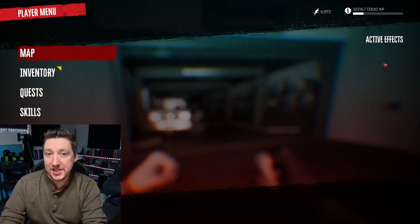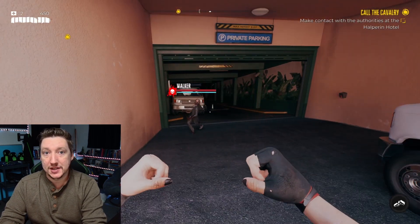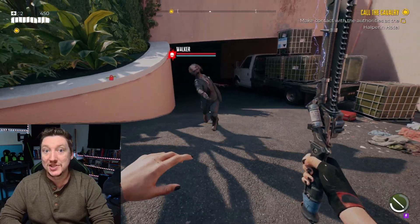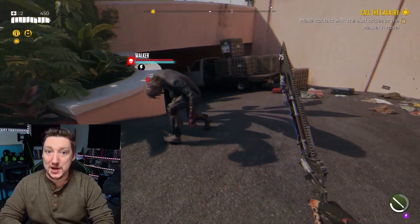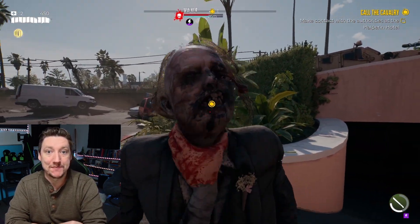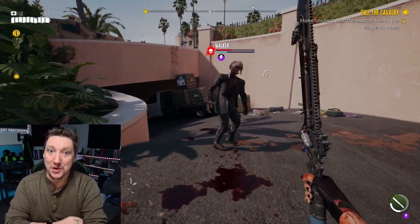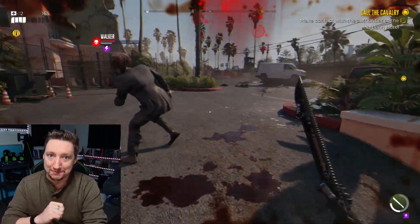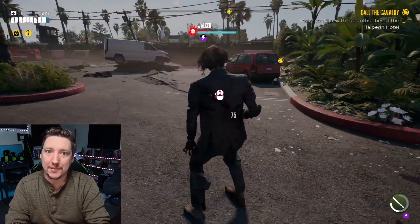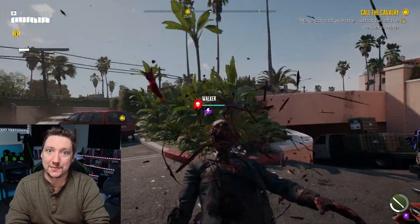There is an RPG aspect in Dead Island 2 in that enemies and myself have a level affecting damage done and health. If an enemy was a few levels higher than me, there would be a skull next to its name, so I had no idea what its actual level was. They hit hard and take forever to kill. I fought one once — it took a long time. I was hanging by a thread the entire time, not letting it touch me. One hit and I was a goner. After finally bringing the beast down, I got the same amount of experience points as for taking out an enemy at my level. Total bullcrap. Definitely not worth the stress to fight something out of my league.